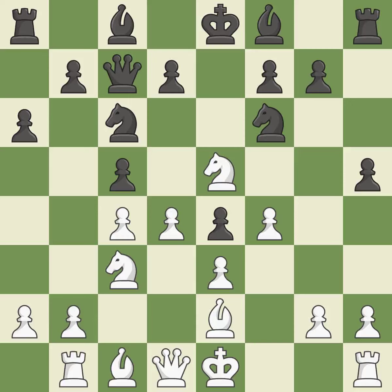This threatens to take an outpost with a knight. This maintains the balance in material with a good trade. Backs off. This pins the other side's knight to the king, rendering it immobile.